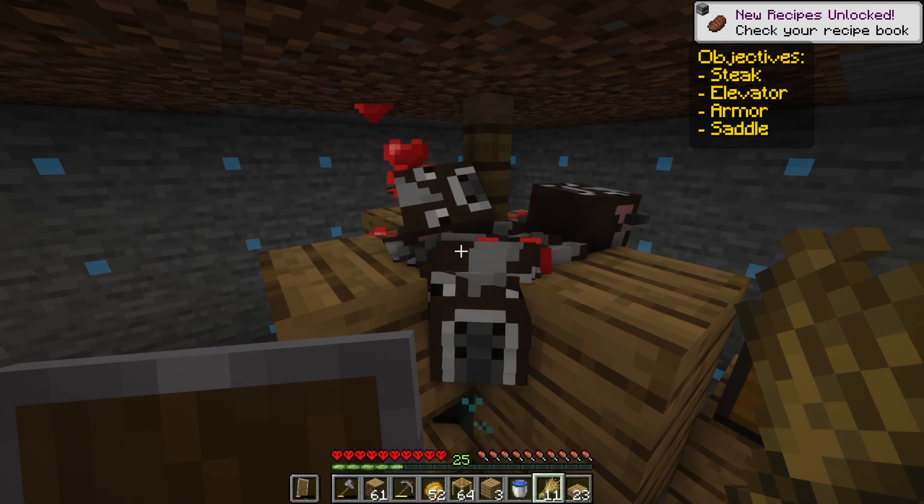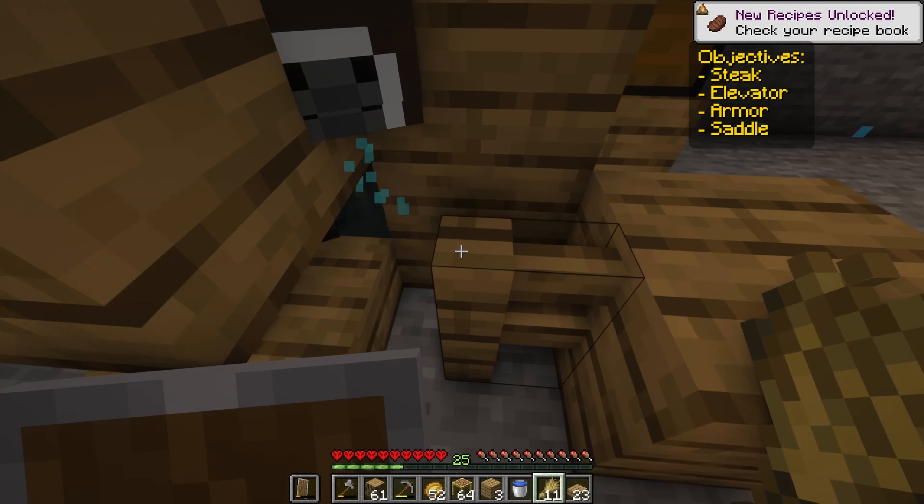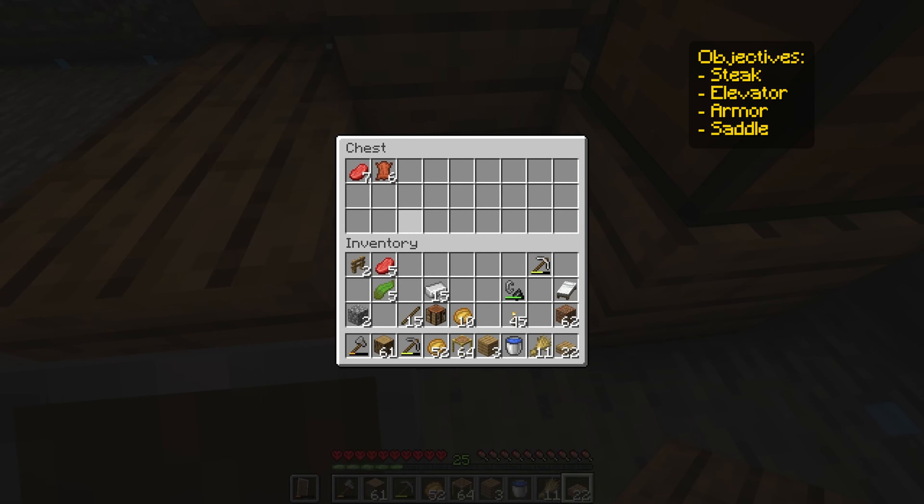I think at this point we should already get some loot — some leather. And there we go: steak! Finally. Should have one leather in that chest down there as well — and there we go, folks. I'm gonna wait till I have one stack of raw beef or steak before I actually cross it off my objectives list.